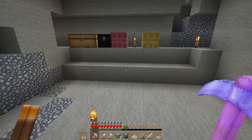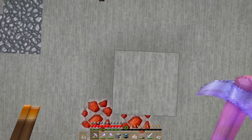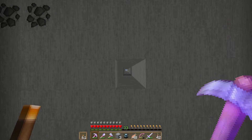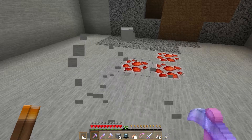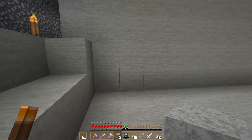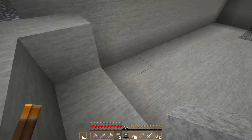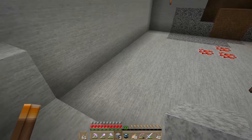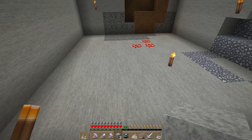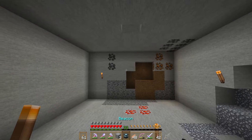All right, guys, we're back. I did go up above and dig down to it. For some reason I miscalculated and was off by one block, so the answer for that is we'll just move everything over by one block. What's going to happen is we're going to build a nine by nine base of a pyramid, and then the next block up will be a seven by seven, then a five by five, and then a three by three. So it goes three, five, seven, nine, and then at the very top of our pyramid we'll place down our beacon.